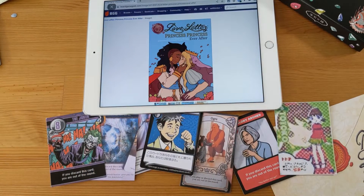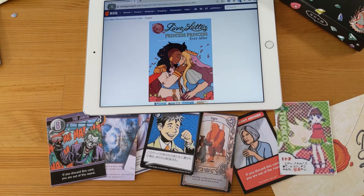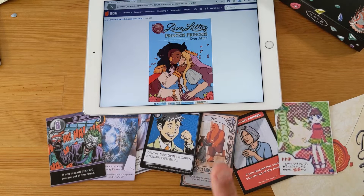There is Princess Princess Ever After, which is nearly the same as the Z-Man version. The equivalent of the princess is a nine. But when you play the chancellor, you gain a token if the other chancellor was also played.